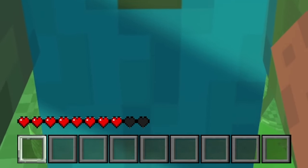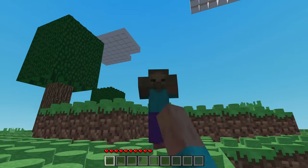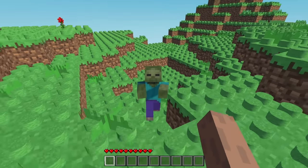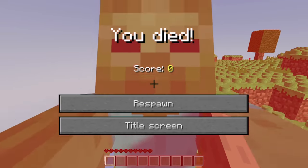I added a hurt box to the zombie's arms to make it damage the player, and made it so the zombie could take damage in return. After taking damage, zombies turn red and disappear when their health reaches 0. But if the player reaches 0 health, the death screen pops up and you'll have to respawn.